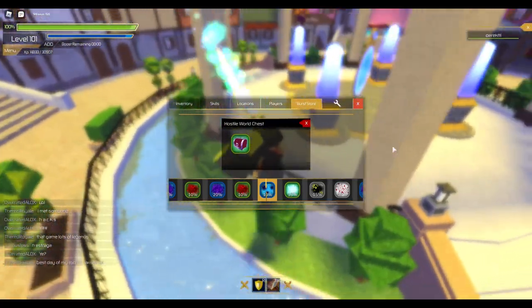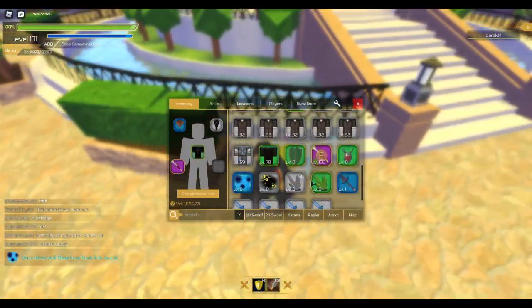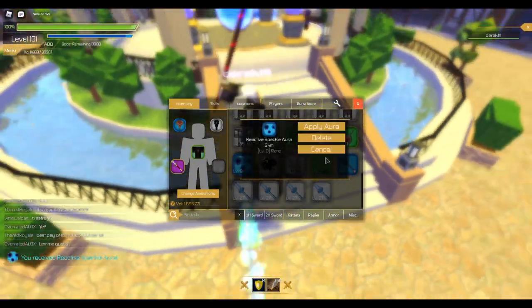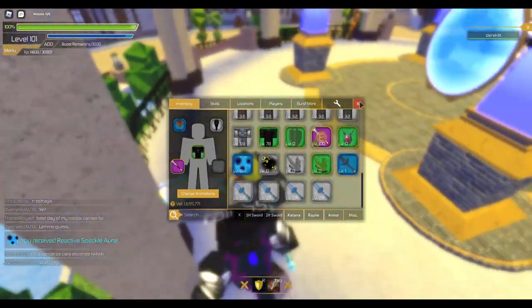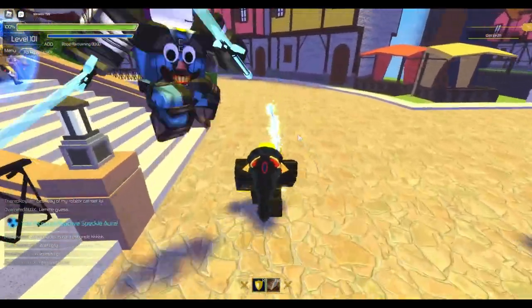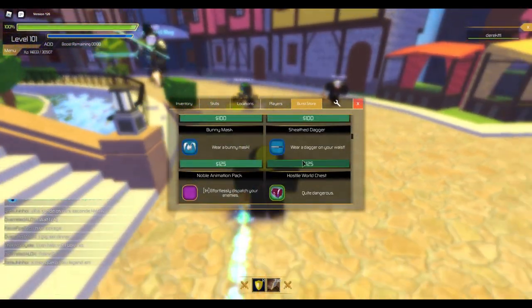We got a 10% one, let's go! We have the Reactive Speckle Aura — I think that's what it's called. That's another aura you guys could be wanting to win in the giveaway.